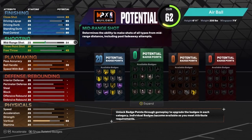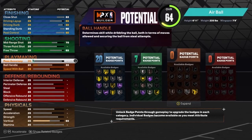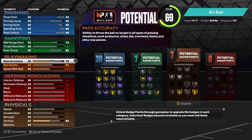For the shooting, all you want to do is put the midrange shot up to a 70, then put the free throw up to a 65 — and that will give you 7 shooting badges. For the playmaking, put the pass accuracy up to a 70, and that will give you 7 playmaking badges as well.